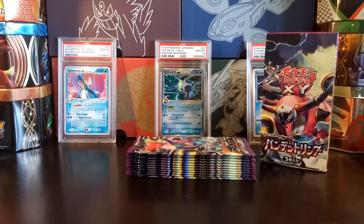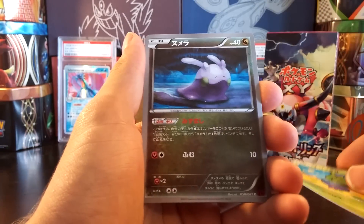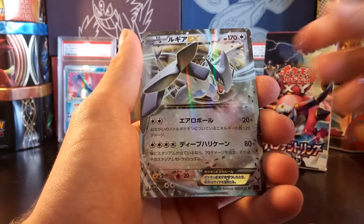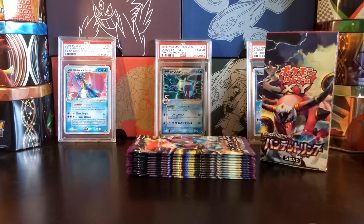That would stink, opening up seven booster boxes of a Japanese set and not having completed the regular set. We got Regice, a Slugma, Oddish, Gumi — and there we go! Yes! Lugia EX! Super happy with this, and there is the regular set complete for me. That's awesome.